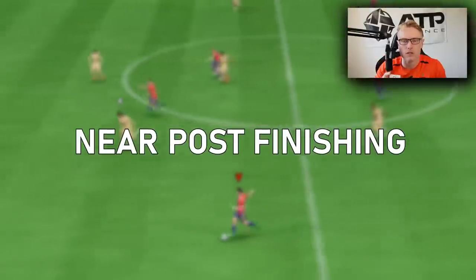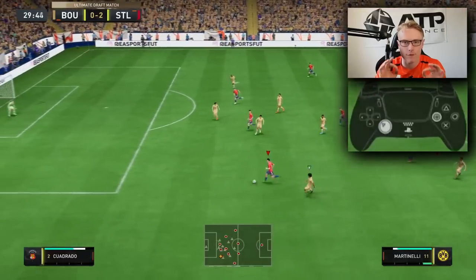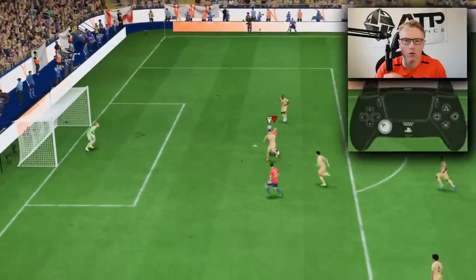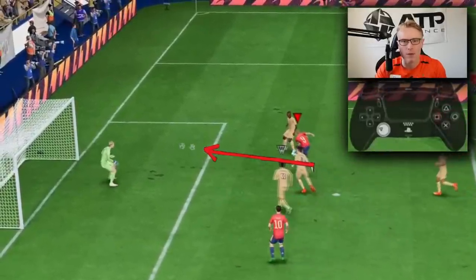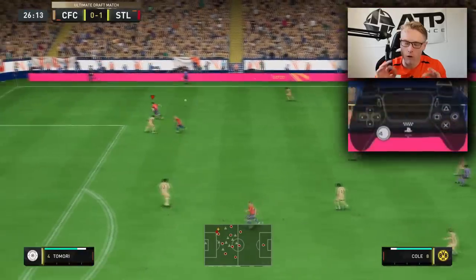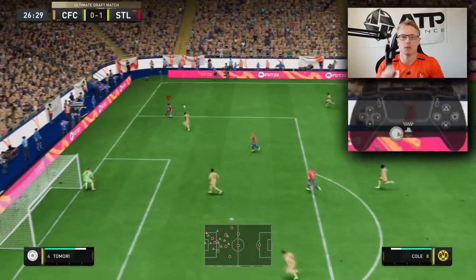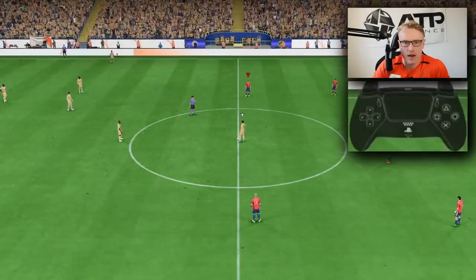Having said that, near post is also very effective. You can shoot towards the near post and it will go in, especially from angles where you might be parallel to that near post, or if you are near the byline. What I've found is keepers aren't the best this year, which means we can hit it near post and it will go in more often than not.